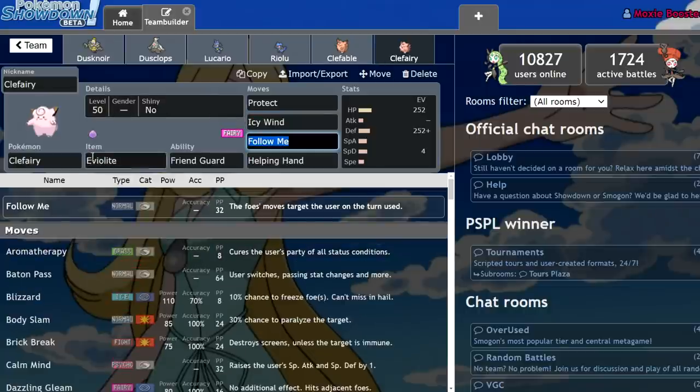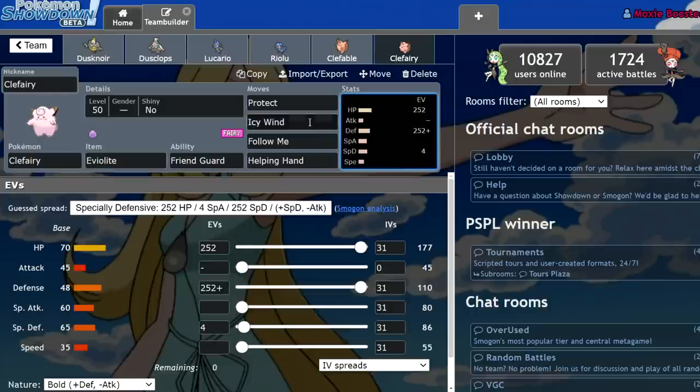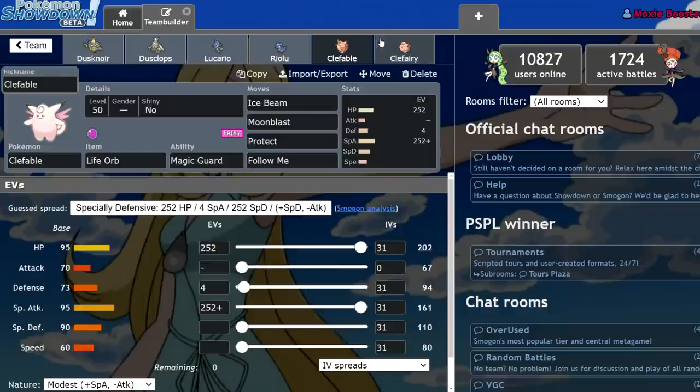The reason you use Clefairy is Follow Me, Helping Hand, and Friend Guard above all else. With Eviolite, you're actually slightly bulkier than Clefable — just slightly — but it makes a pretty big difference.